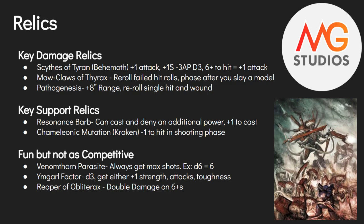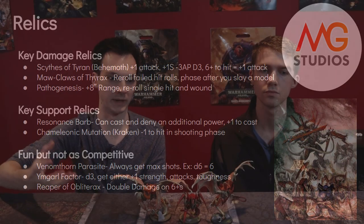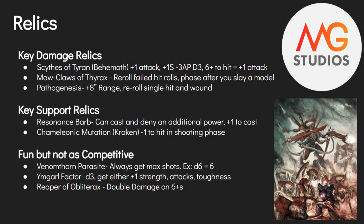For fun-but-not-as-competitive relics: the Venomthorn Parasite goes onto one of your big guns and always gives maximum shots — the Stranglethorn is always six shots and the Venom Cannon always three shots, though it only applies to one gun. The built-in rerolls from Pathogenesis might be slightly better mathematically, but having a guaranteed max-shot result is more consistent.